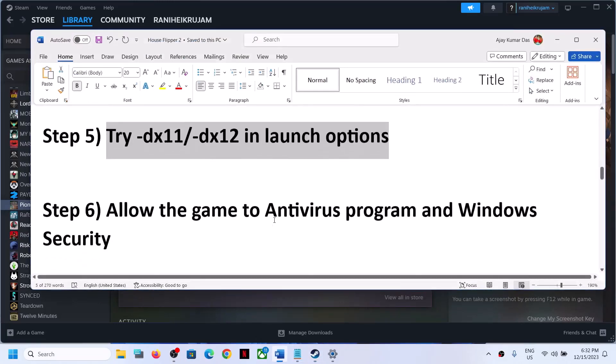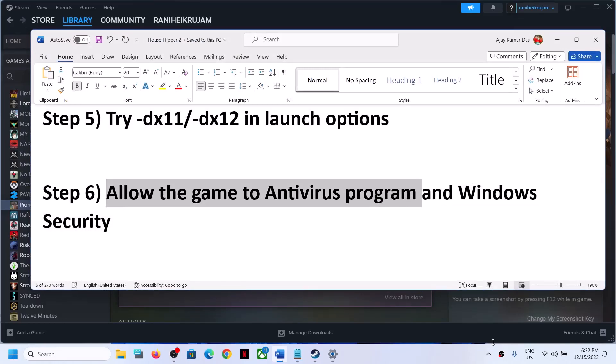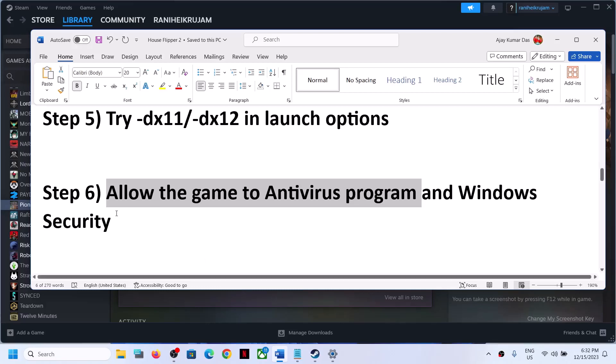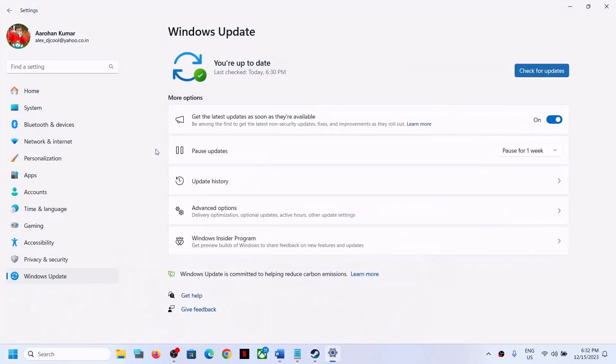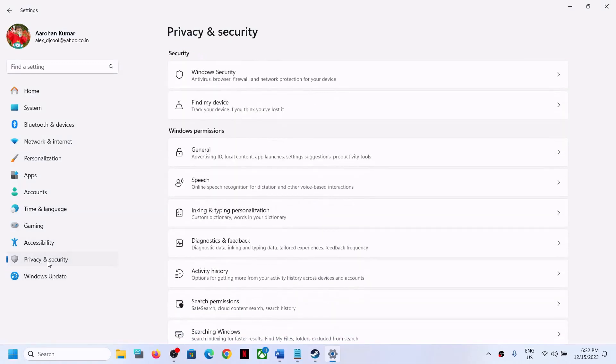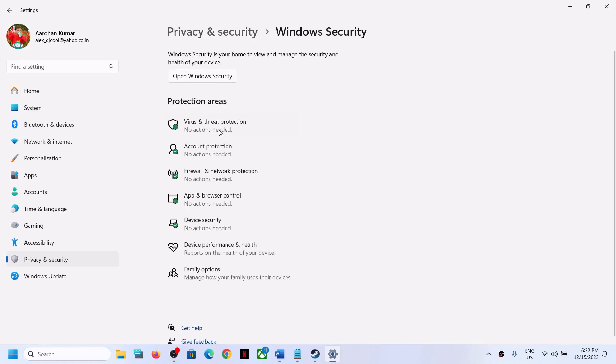The next step is to allow the game exe file in your antivirus program. If you have any third-party antivirus like Avast, Norton, Bitdefender, or McAfee, make sure you allow the game exe file. If you're using Windows Security, open Windows Settings, go to Privacy and Security on Windows 11 and click on Windows Security. On Windows 10, go to Update and Security, then Windows Security, and then Virus and Threat Protection.